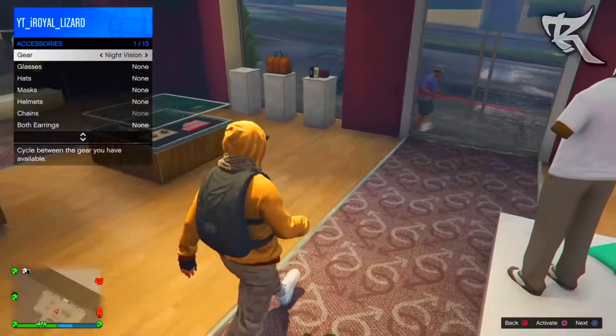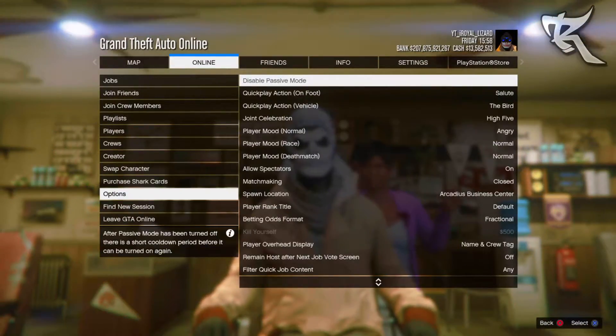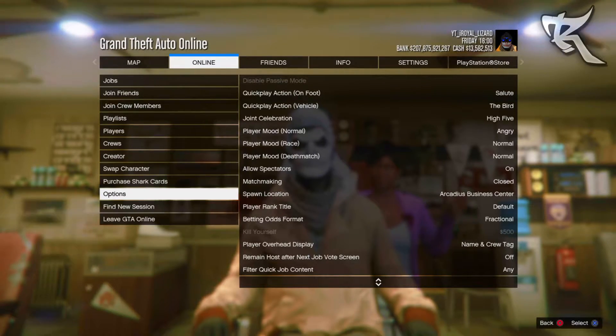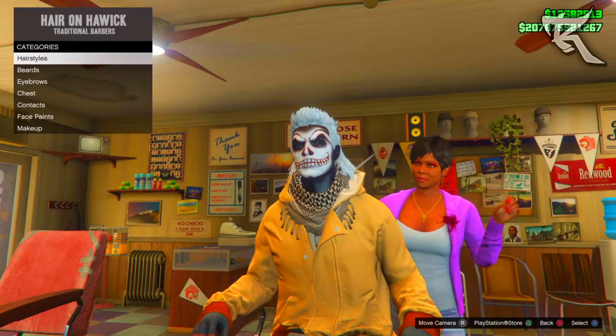After that, put the navigator goggles on, go passive, then go ahead and disable passive while you're in a barber shop. Pause the game, go to Options, then Online, disable passive, and get a friend to kill you.